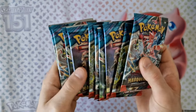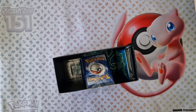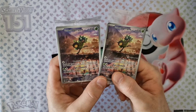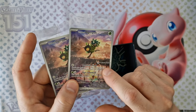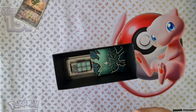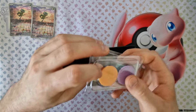We have the boosters, energy, promo code, sleeves — with Okidoki. In this box there are 2 promo codes: one with Ogerpon, second with Ogerpon, and a Pokemon Center one. And this is what it looks like. Here is the organizer, the coins, the markers.